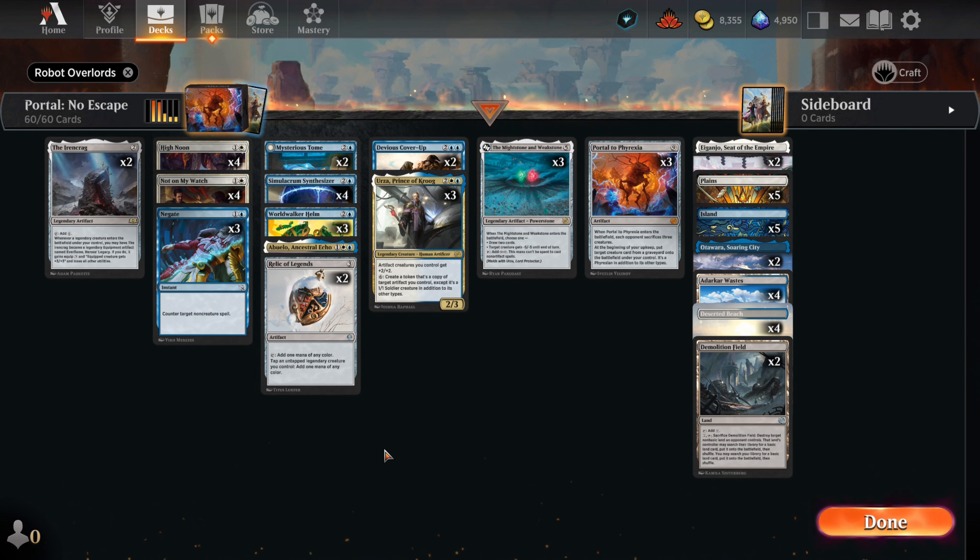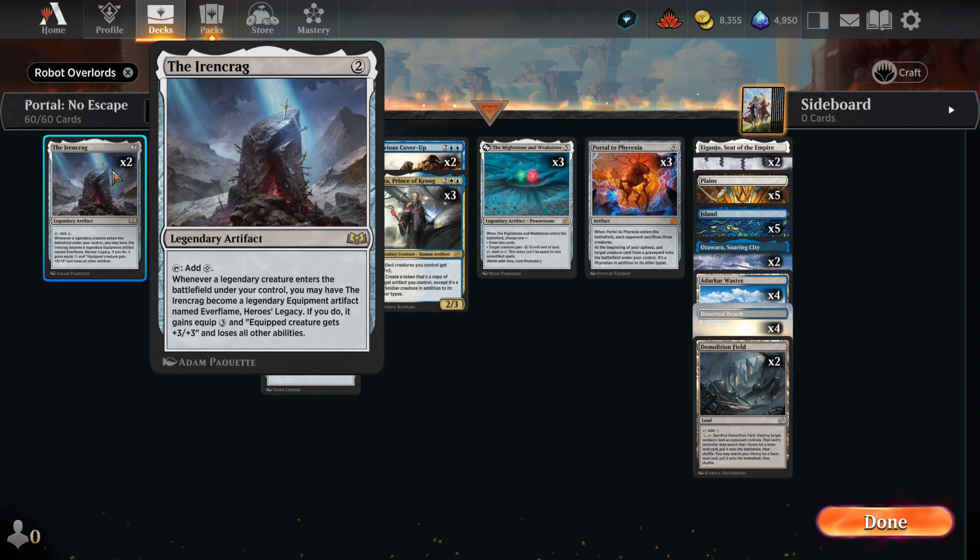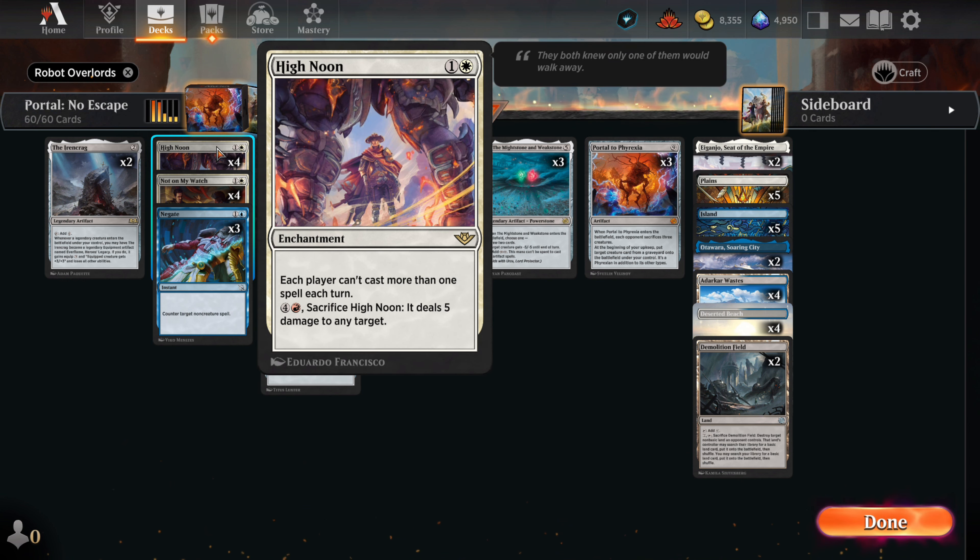We still look to build up an army of big robot men. We kick things off with 2 copies of Iron Crag — a mana artifact that helps us get to our more expensive cards. It can turn into equipment when we play out a legend, but we really only want the extra mana boost. High Noon is our tricky card. It affects us as well, but we have plenty of things to do with our artifacts and legends that we don't mind the restriction. Being limited to only 1 spell per turn will hinder the opponent the majority of the time. We have enough activated abilities that we can continue to improve our board without having to double spell.